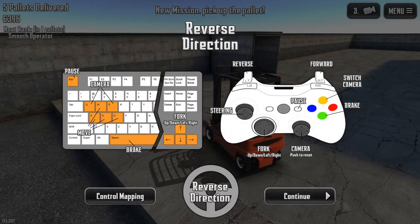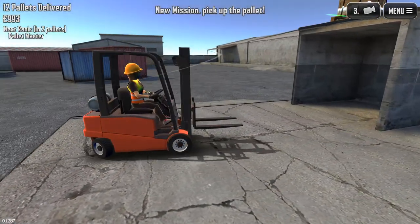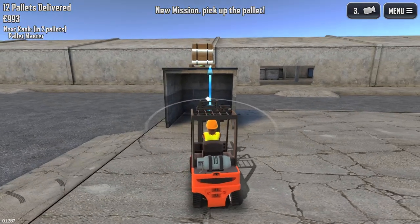The controls are basic. For example, there is oddly no tilt function for the forklift. Overall the controls are functional yet playful.